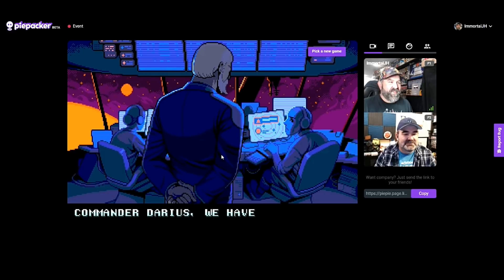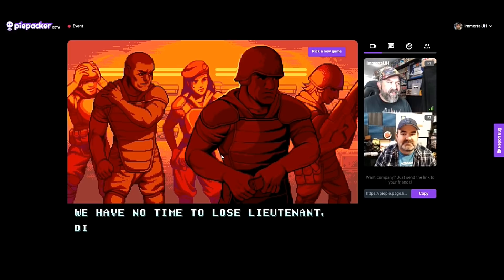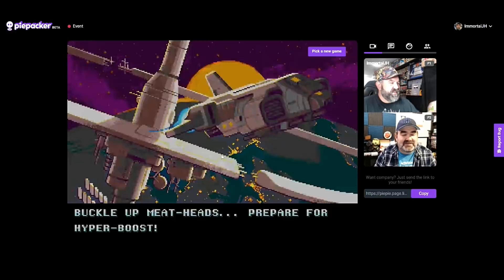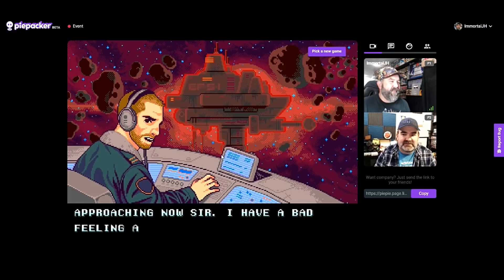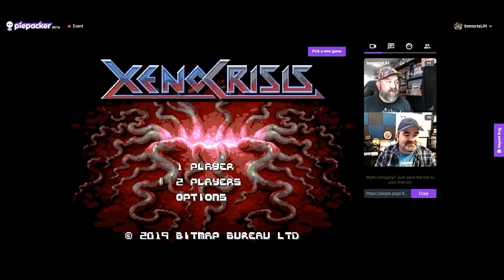We're going to jump right in and play Xenocrisis two-player with video chat. It also saves where you left off, which is really neat in case there's an internet connection issue. If you haven't played this game, it's an amazing two-player experience — part aliens, part Smash TV — definitely a twin-stick shooter, my type of game. We're jumping straight into hard difficulty.